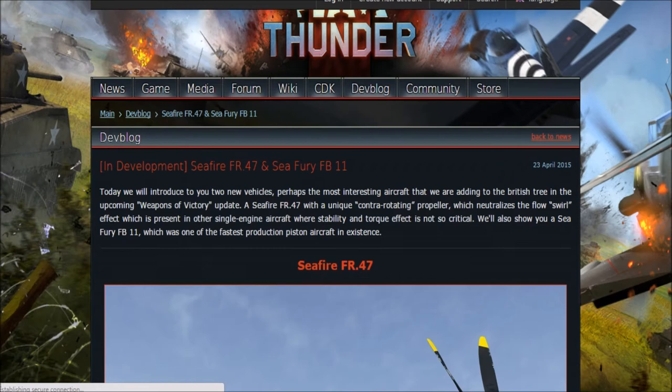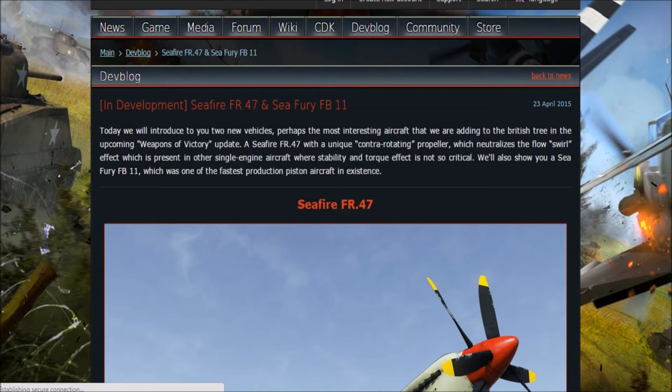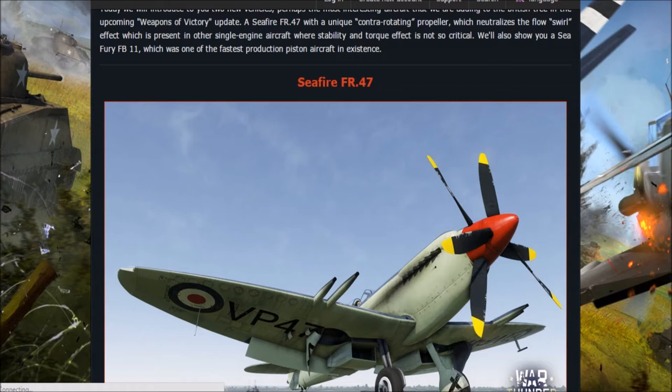The first articles are about the Seafire FR-47 and the Seafury FB-11. Perhaps the most interesting aircraft being added to the British tree in the Weapons of Victory update. The FR-47 features a unique contra-rotating propeller which neutralizes the flow swirl effect present in other single-engine aircraft where stability and torque effect is not so critical. They're also showing the FB-11, which is one of the fastest production piston aircraft in existence.